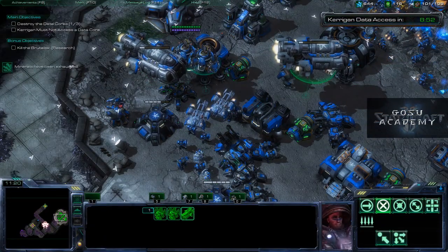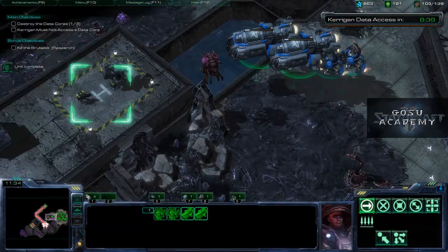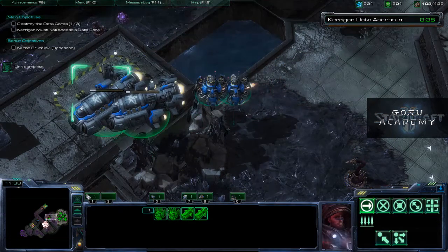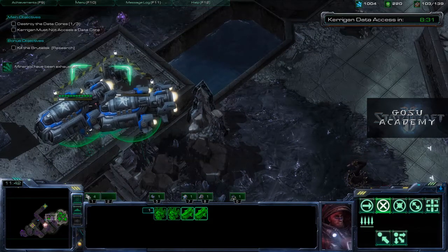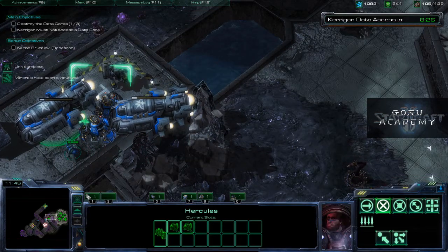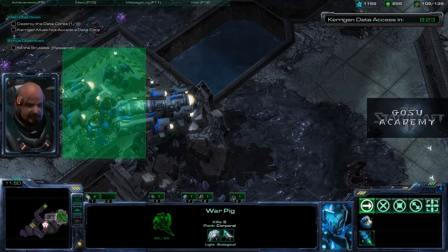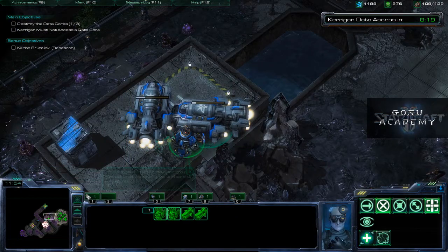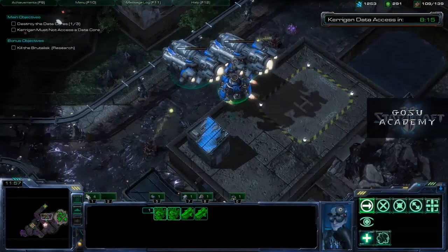Now you can see the second data core up top, but we're going to ignore that and go try to rescue some people first. Usually when you fly over them they'll turn blue and you can load them. Sometimes you'll have to drop something, activate them, and pick them up. It's not bad, in addition to science vessels, to load a few SCVs so that when you drop onto a rooftop they will repair your ships there.